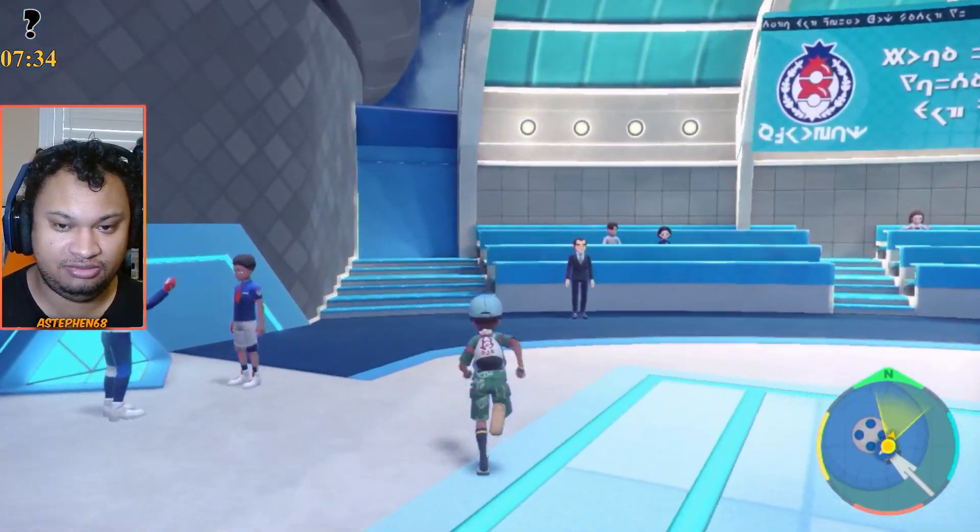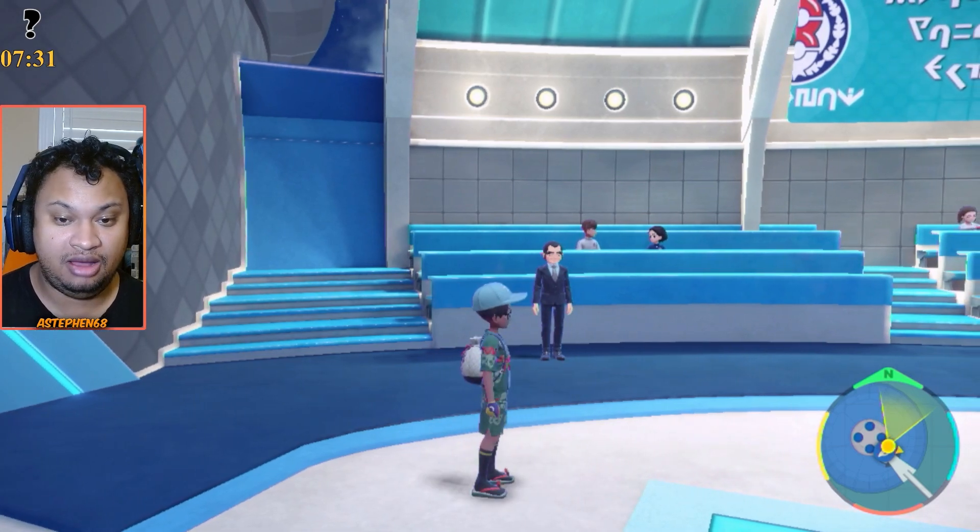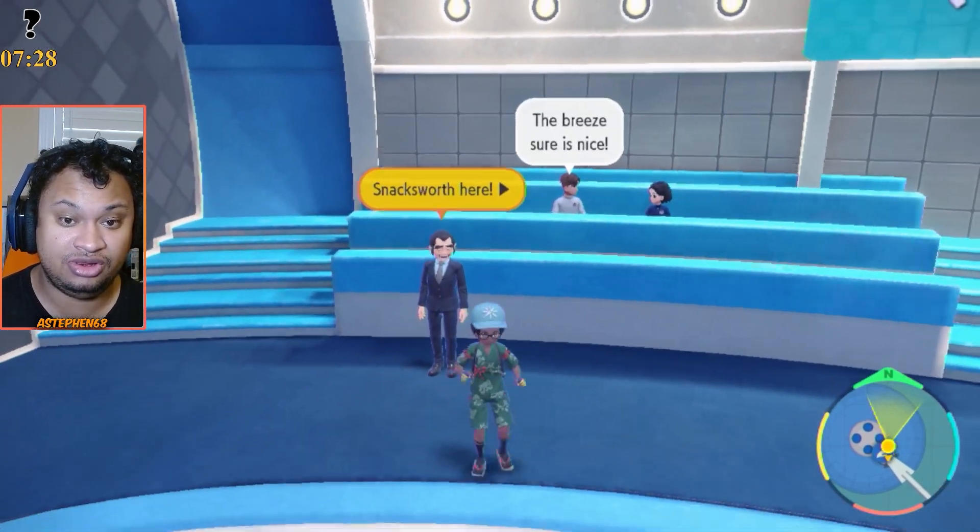Before you can get Raikou, you need to make sure to beat the Indigo Disc DLC — the main storyline of it — which unlocks our lovely friend Snacksworth here.